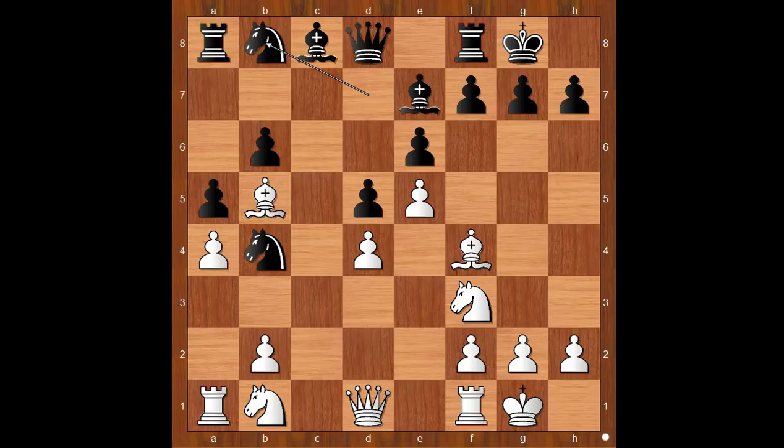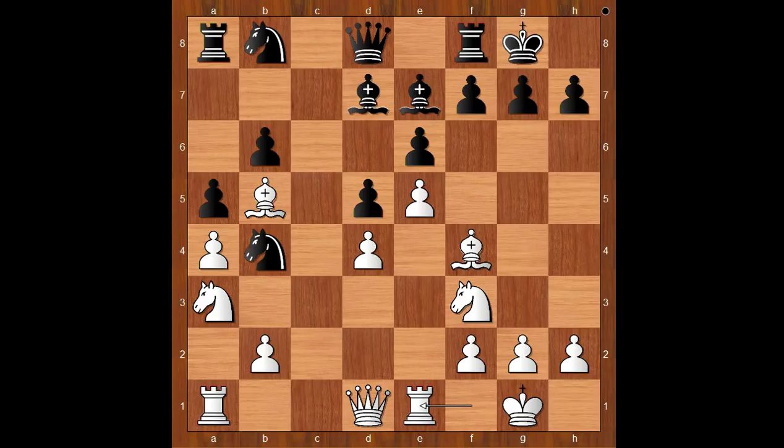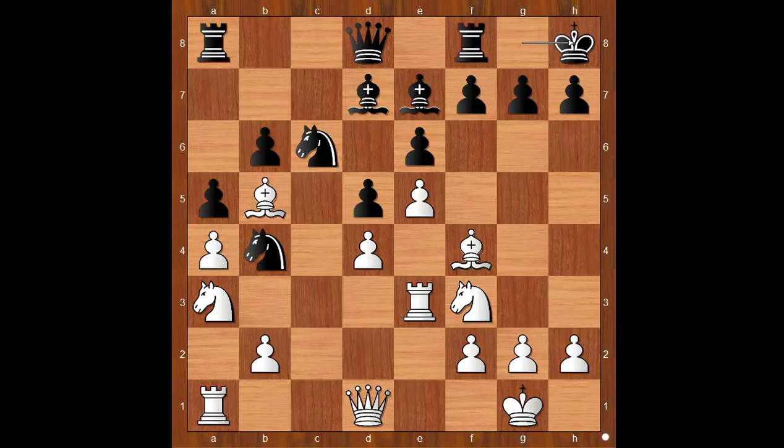Knight to b8. Perhaps bishop to a6 should have been considered. Knight to b8, repositioning the knight. Knight to a3, defending the bishop but not obstructing the c-file. Bishop to d7. Rook to e1. Knight from 8 to c6. Rook to e3. King to h8.